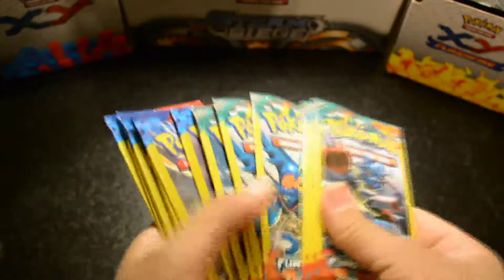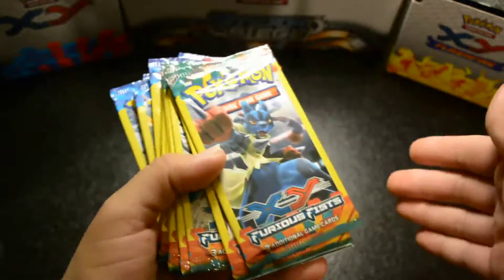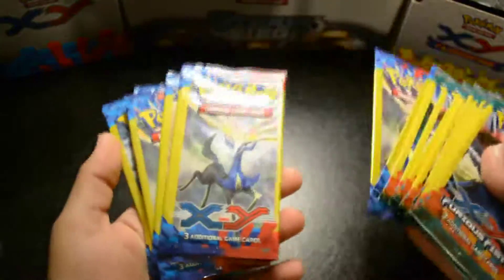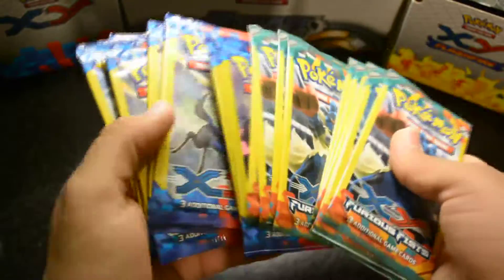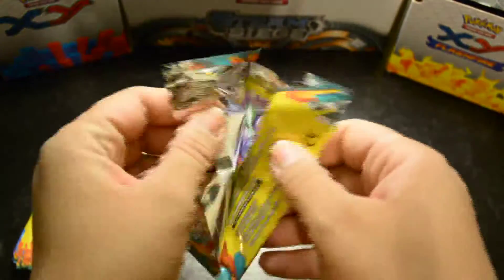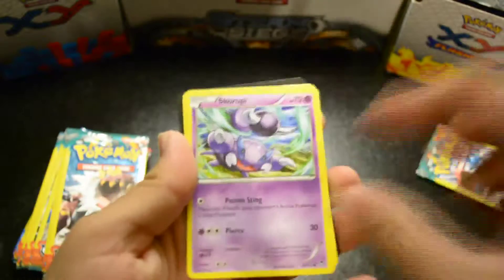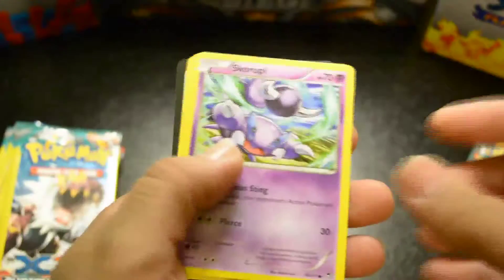How's it going everybody, Ace Trainer Jay here. There's quite a little bunch going on lately at my Dollar Tree. They've had Furious Fist, they've had Flash Fire, they've had the XY base set. I haven't opened any of these packs in a long time, so I've been grabbing a few of them every time I go. We're just gonna try to speed through this because I've got 18 packs.